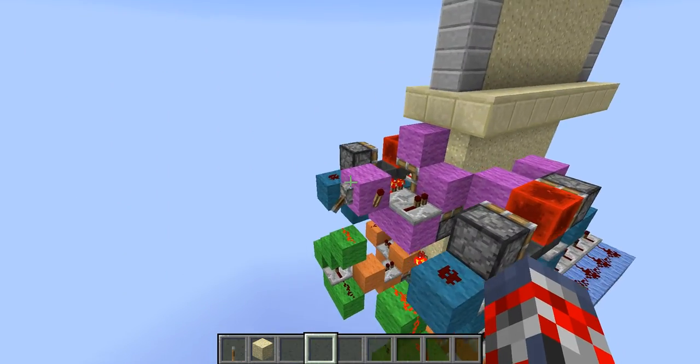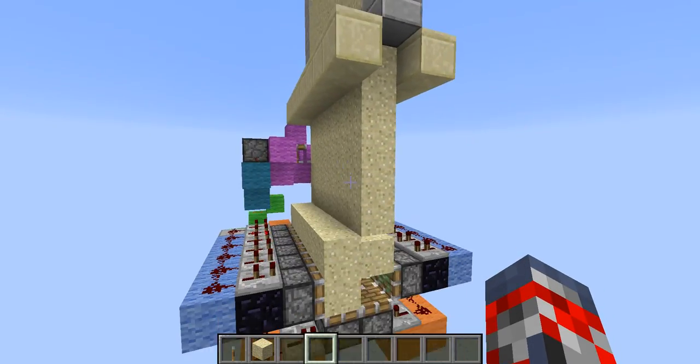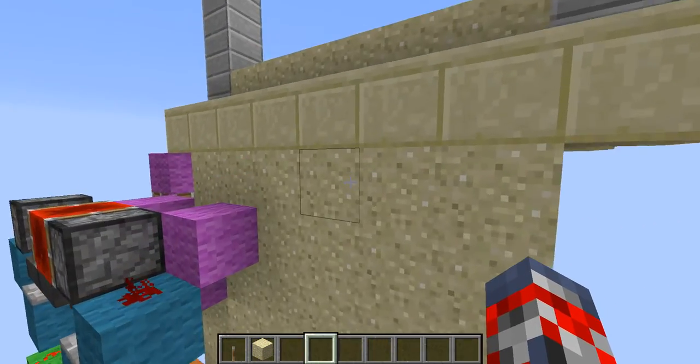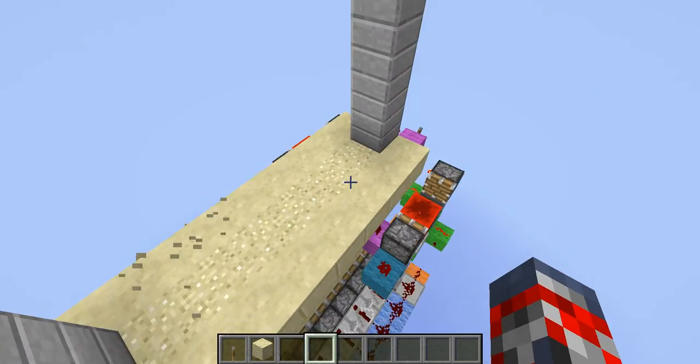So as you guys can see, when I press this lever right here, pretty much everything's been activated, and it's going to send the sand down. Then the sand's going to go up under here — not over here somewhere, just right under here — and now you can simply walk across and you're into your area.